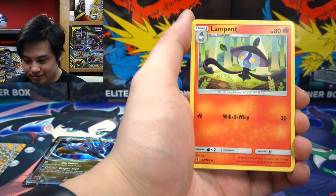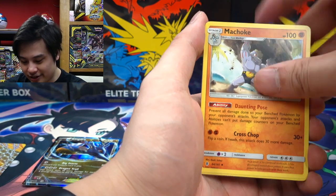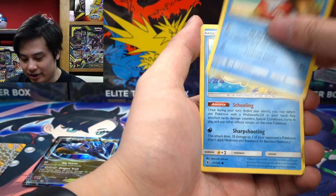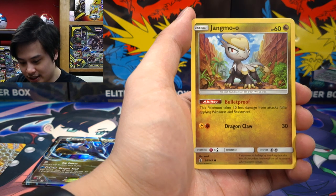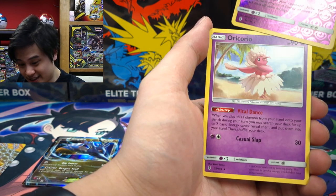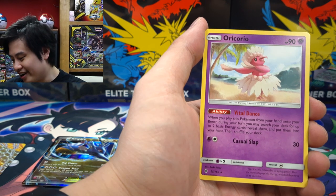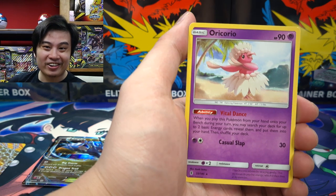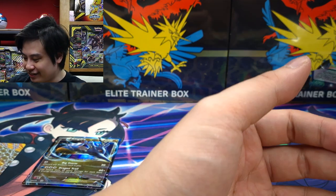We have a Psychic Energy, a Rampage, a Machoke, a Slowbro, a Slowpoke, a Mudbray, a Delibird, a Wishiwashi, a Jangmo-o, a Reverse Rare Gothorita, and Oricorio as our last trading card. Oricorio! Ladies and gentlemen.